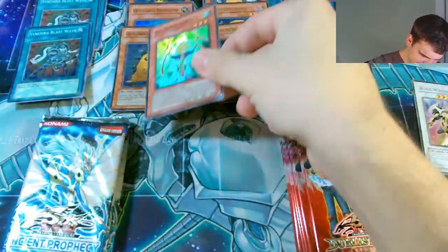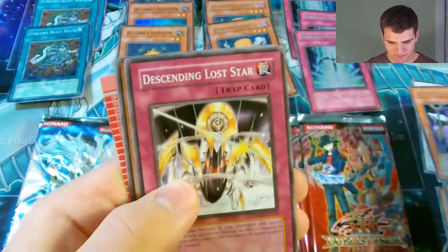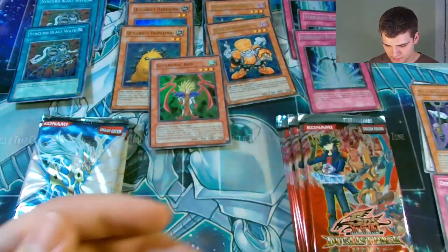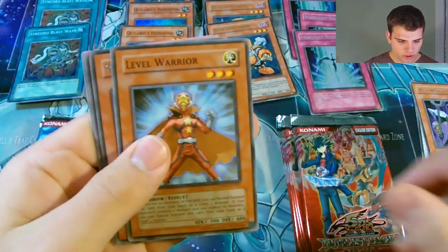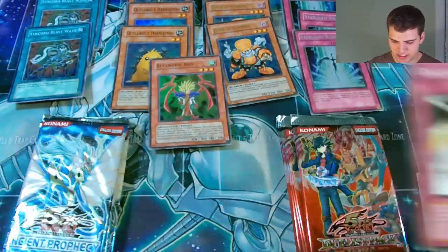Max Warrior - that's cool. Descending Lost Star and a Debris Dragon. Nice. Now for the third pack: Spirit Force, Level Warrior, Railroad Synchron, Level Eater, and Descending Lost Star.